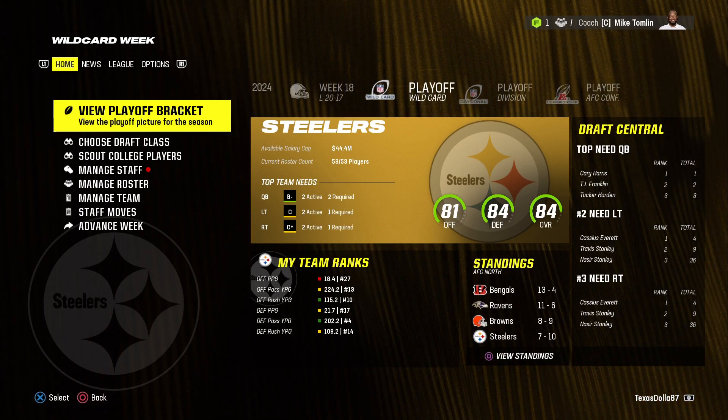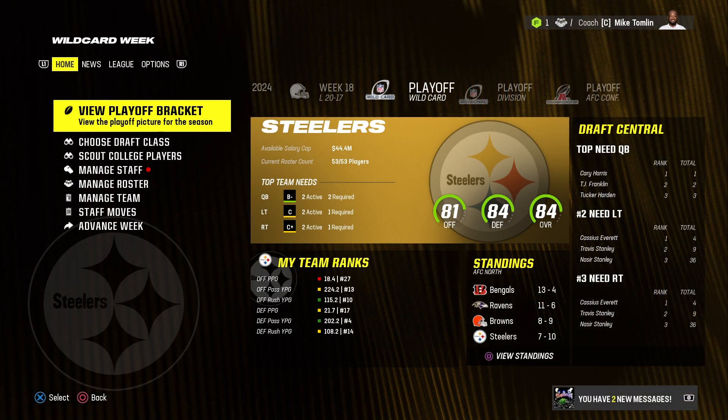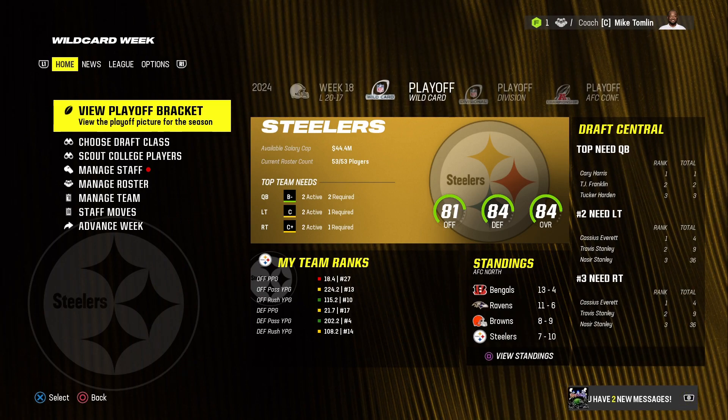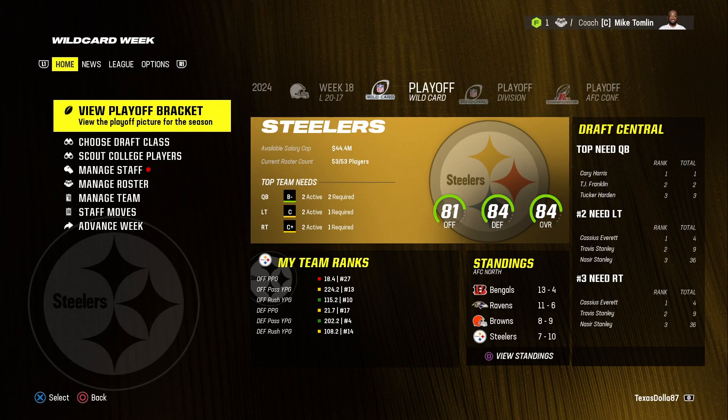We didn't have any players of the week and we had zero breakout opportunities — usually I have at least one or two. The Bengals won the division with a 13-4 record. The Ravens went 11-6 and the Browns went 8-9.